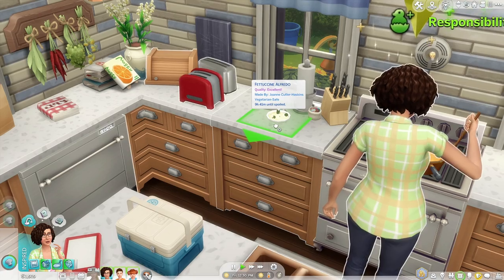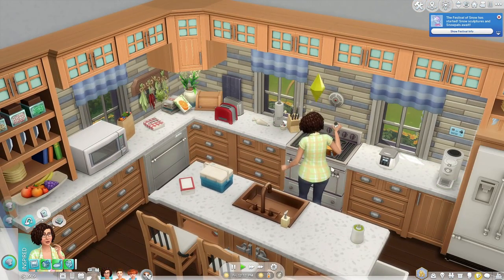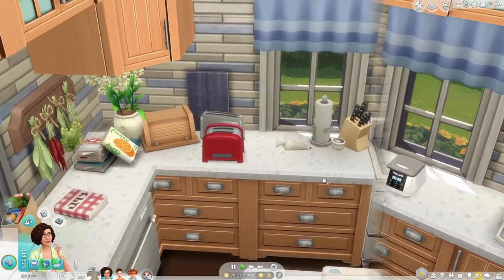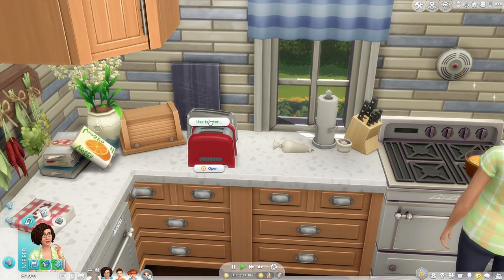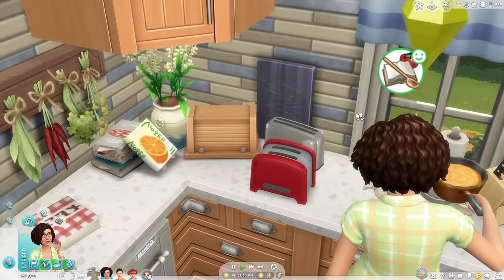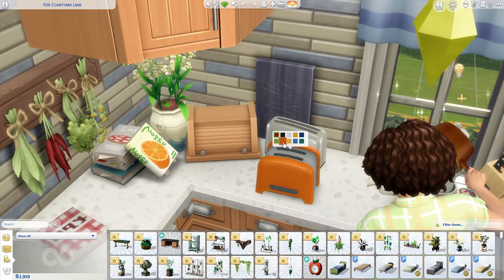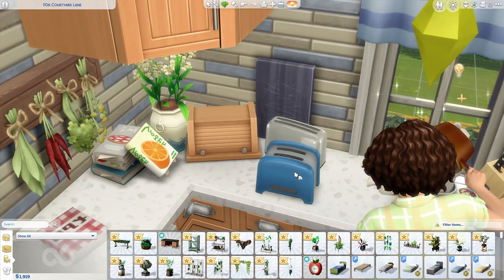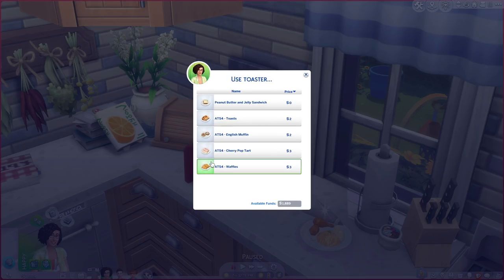She just made a single serving of fettuccine Alfredo, which is hilarious — she's only made some for herself. Selfish. Next I want to talk about some toasters. These are toasters I got from Around the Sims 4. They do come in additional swatches. I love this toaster because it's bright and has really cute colors. They are so realistic looking.